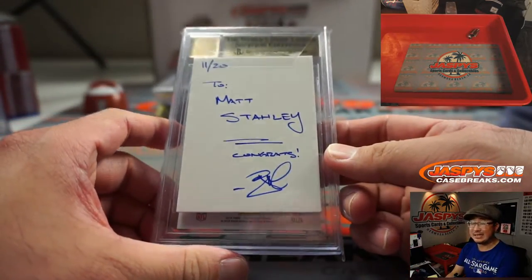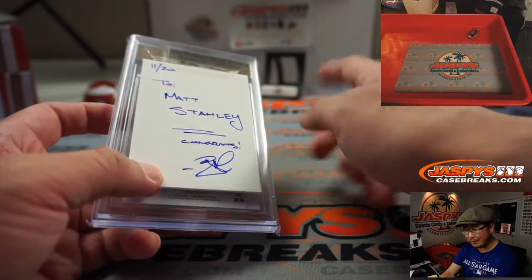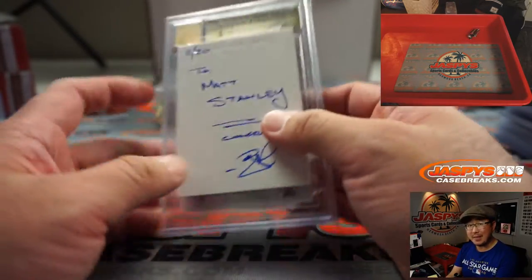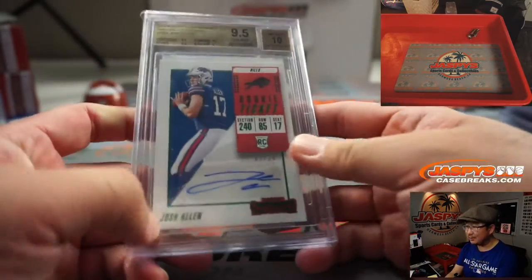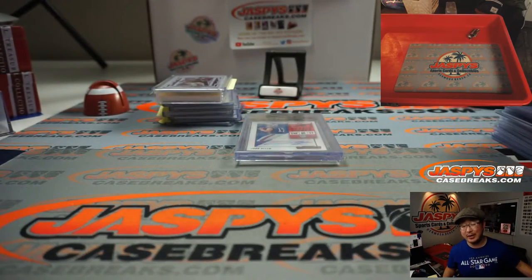And guess who won it? It's Matt Staley — he won that spot in a Mosaic hobby pack break, not a cello pack break, a hobby pack break. Won that spot and then got randomized this. It could happen to you too, so check it out on JaspisCaseBreaks.com. Thanks for watching, thanks for breaking with us, and we will see you next time for the next break.